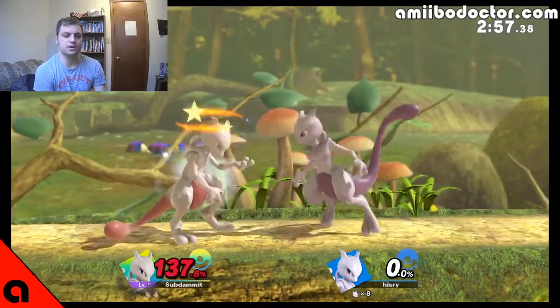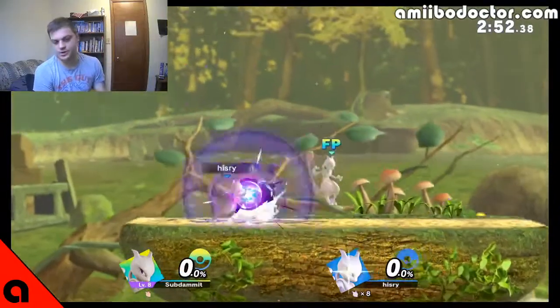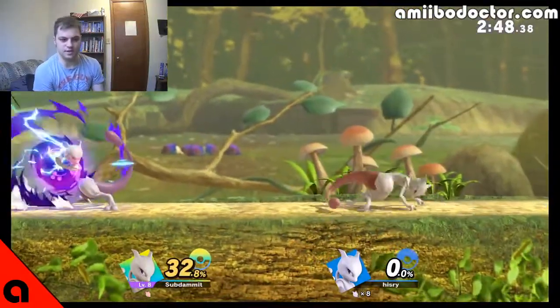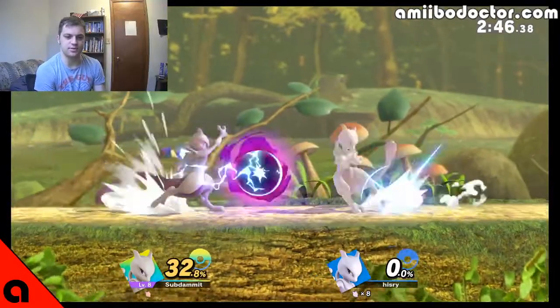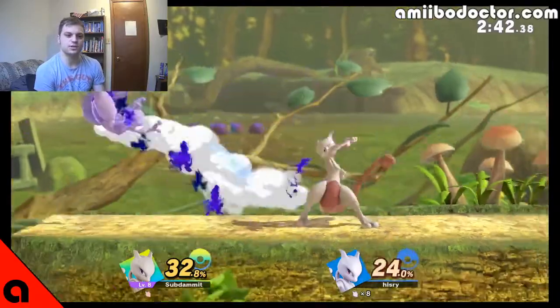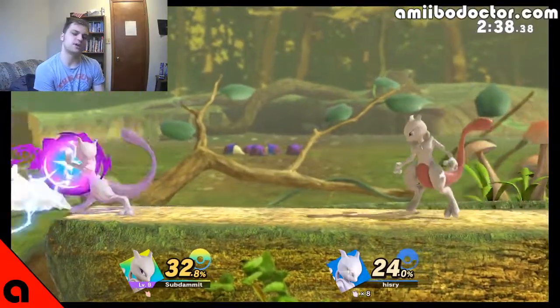I'm disappointed that's not in. I really liked using Confusion against opponents because they would never know how to DI — they would expect a forward smash and DI accordingly, and then I would hit them with Confusion. Although that was in Melee. Was it also in Smash 4? I feel like it may have been.